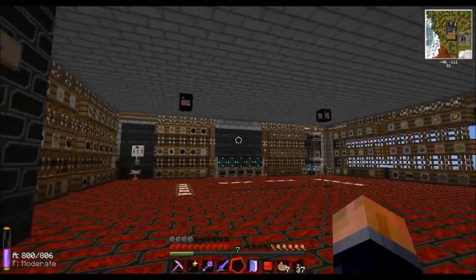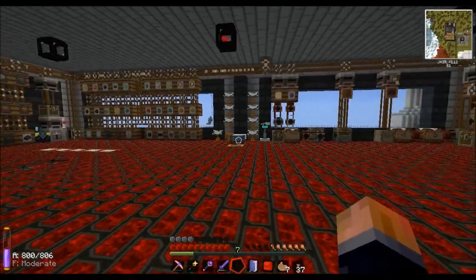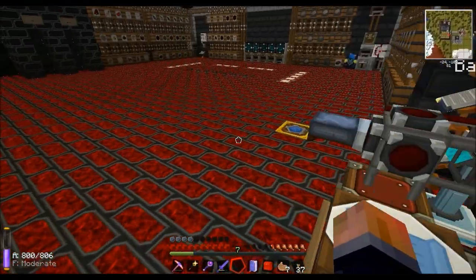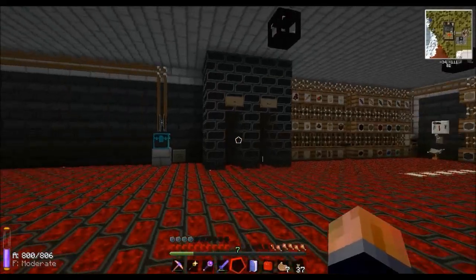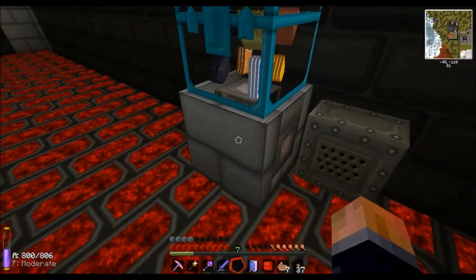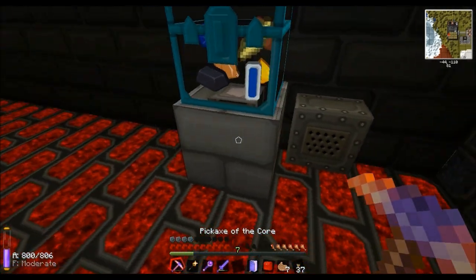If this gets full then my system would stop the quarries, or start overflowing and chucking stuff out on the floor - we don't want that. The tree farm outside overflowing, that going on the floor - we don't want that either. So I've got a little system hidden behind these facades that just cuts the power.